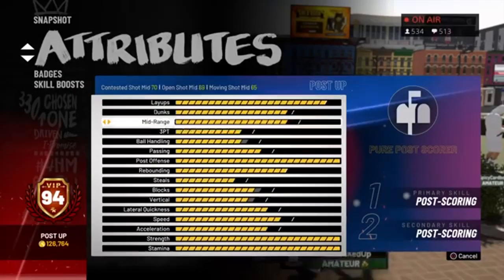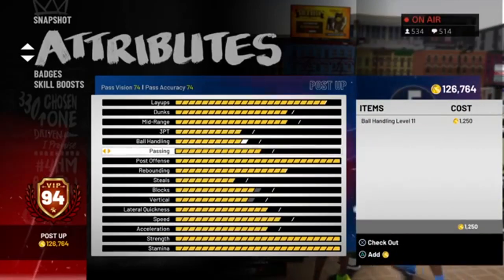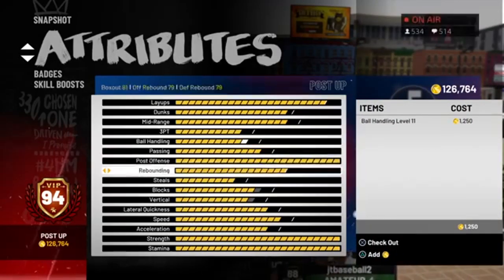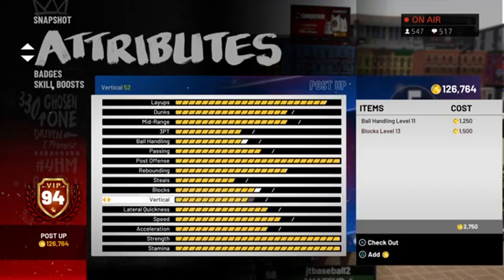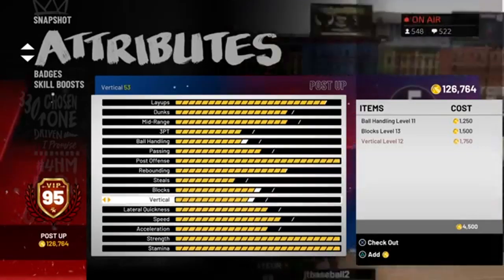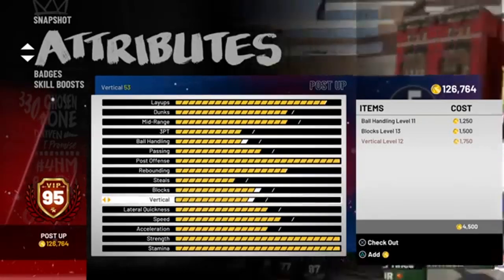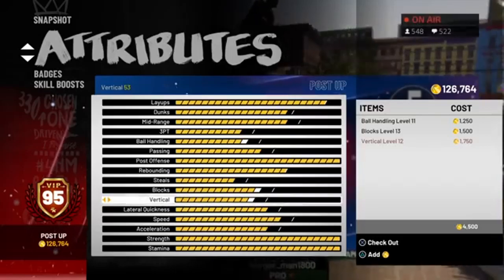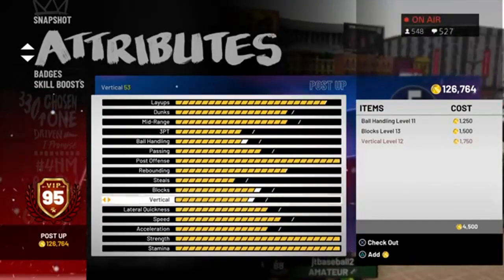In NBA 2K19, when you unlock that cap breaker, it gives you a set of things. So let's say I hit 95 overall — it's going to give me like vertical, acceleration, and speed or something. I have to take that, and if me and my friend are both pure stretches, we're going to unlock the same attribute caps and the same attributes at the same time. It's almost like a fixed system for every archetype — very consistent, so you're getting the same attributes at the same cap breakers.